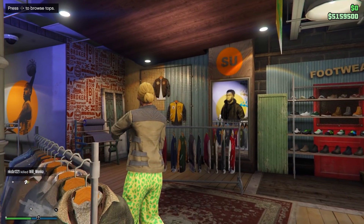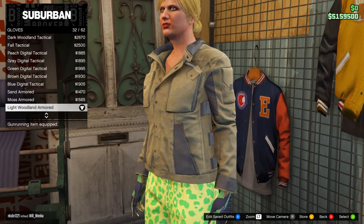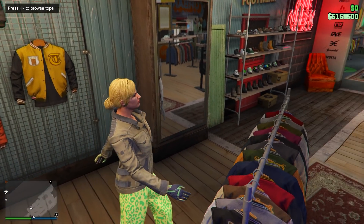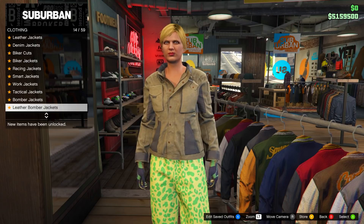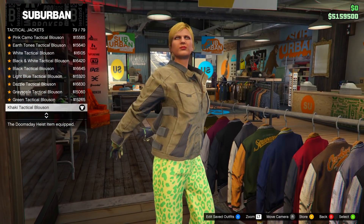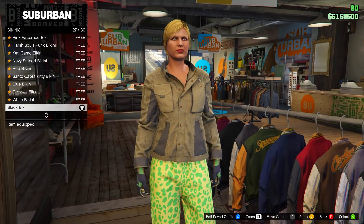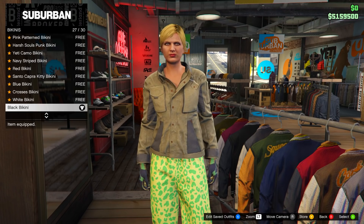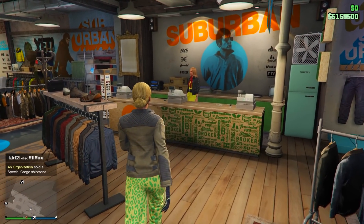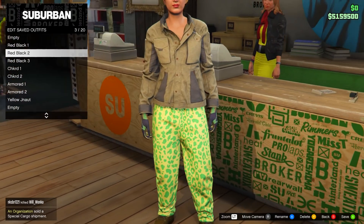For the second outfit, head over to the accessories menu and go down to gloves. This time equip the light woodland armored gloves. After that, head over to tops and go on tactical jackets, then equip the last one — the khaki tactical blouse. Back out and go down to bikinis, then equip the black bikini. Keep the shoes and pants the same as before. Save this outfit to slot number 3, just underneath the first one, and name it red black 2.